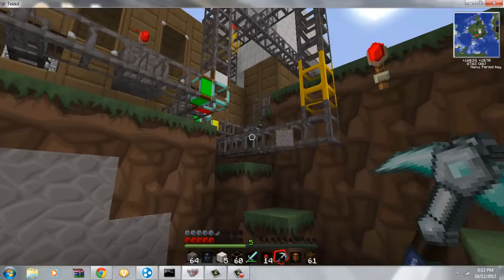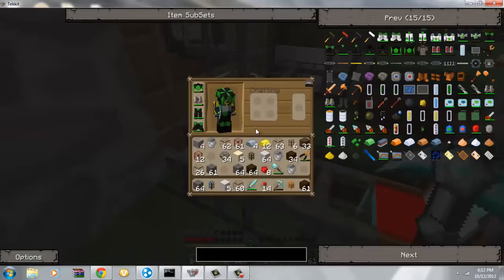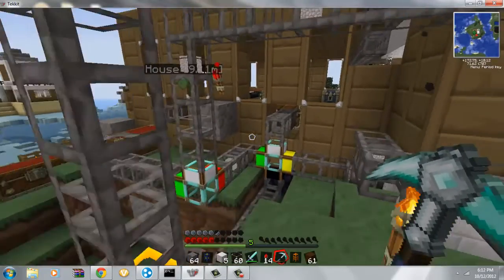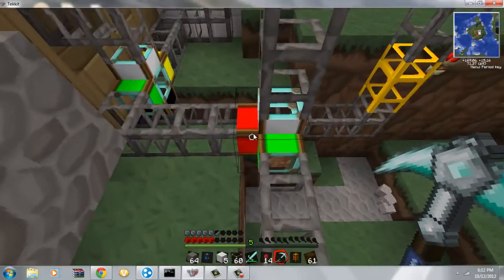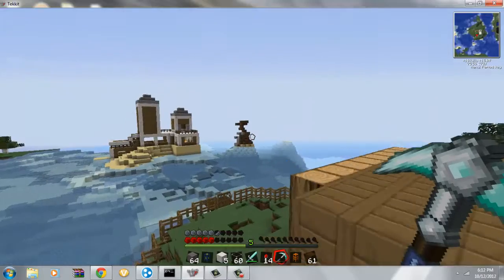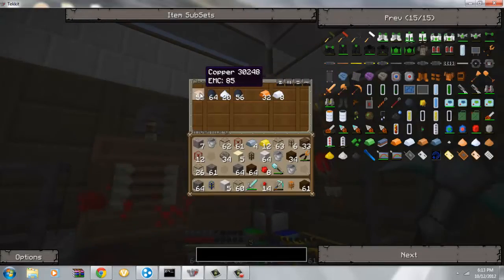Yeah, this is my little setup here. It looks pretty damp but it really doesn't. Did someone take my — what? That white's supposed to be cobblestone. Oh, it's gravel. That's probably why. The textures are something different. Let me grab some stuff out of this chest to start making some copper.